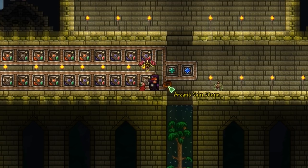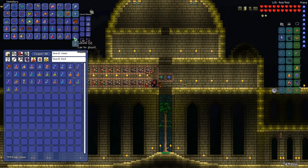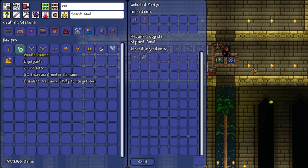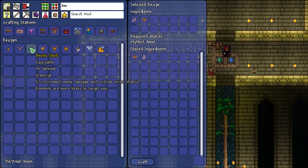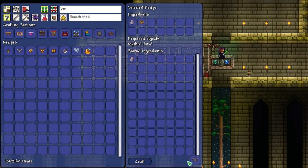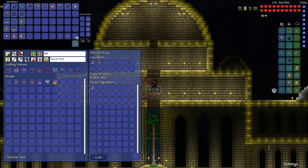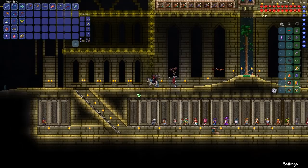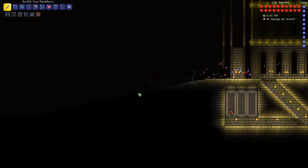We also got the sunstone, and we already got the moonstone — so you guys know what this means: Celestial Stone! Nice. And now we shall craft ourselves a sweet beetle armor, and I will go for the defensive breastplate since I'm a noob and coward. Thank you very much.